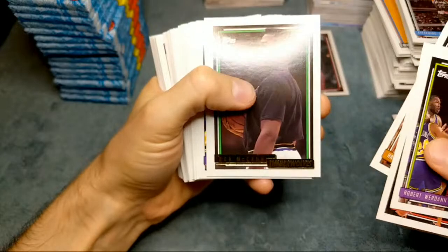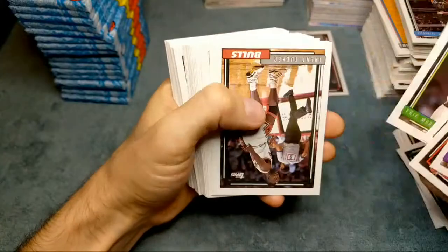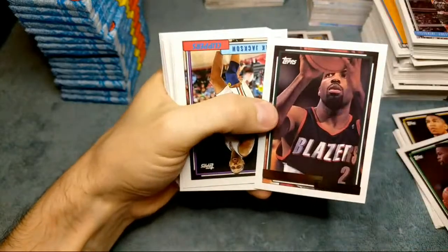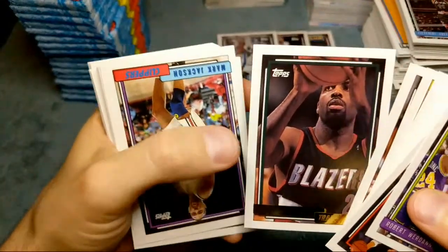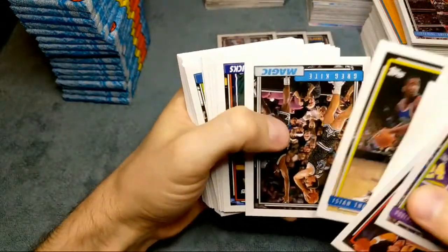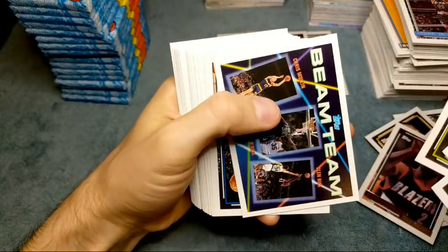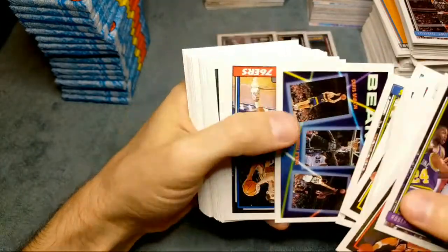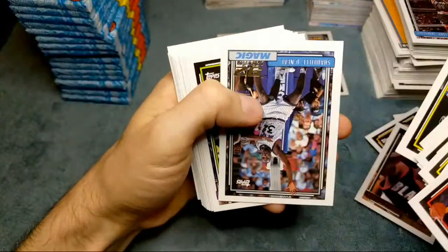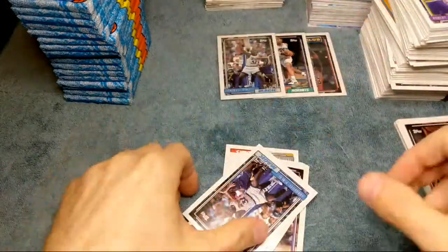Hakeem Olajuwon, got a Bob McCann gold card, Clyde Drexler, Dumars, Dominic Wilkins, Christian Laettner and Sprewell back to back, a Mark Bryant gold. Man, I'd have been sick if that was a Shaq or even an Alonzo - the centering looks real good on it. Chris Mullin, Isaiah Thomas, Moses Malone. Beam Team of Mullins and Shaq - a nice one. It seems like we never hit the Beam Team with the gold stamp. I don't know if you can only get that out of the gold set because I never get the gold stamp Beam Team cards.